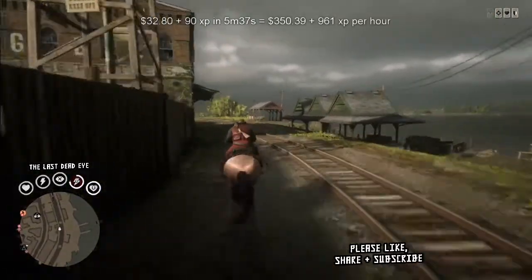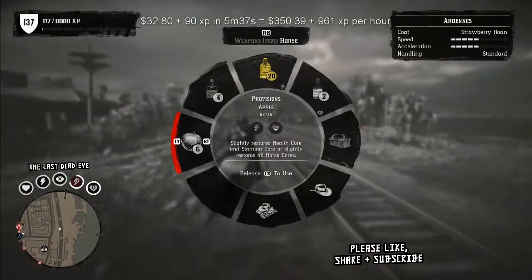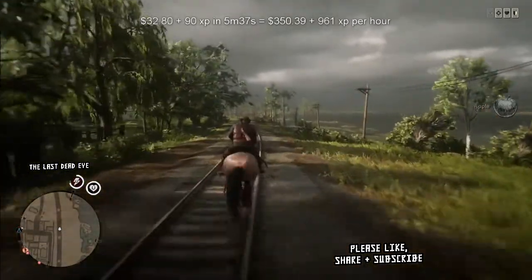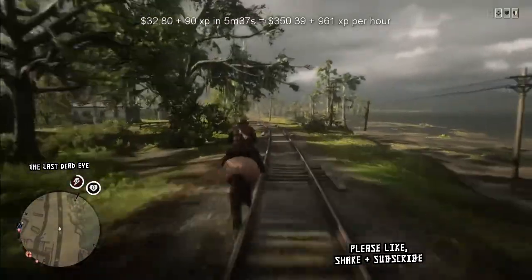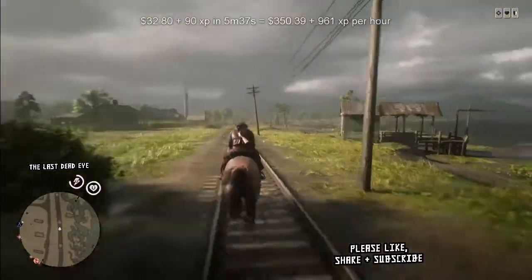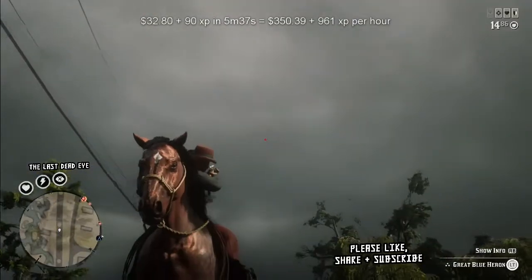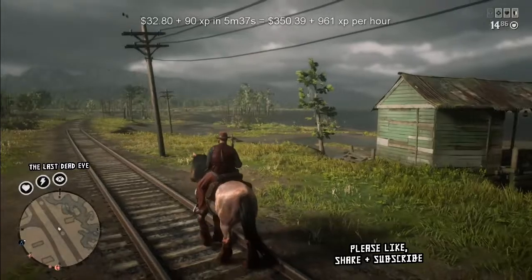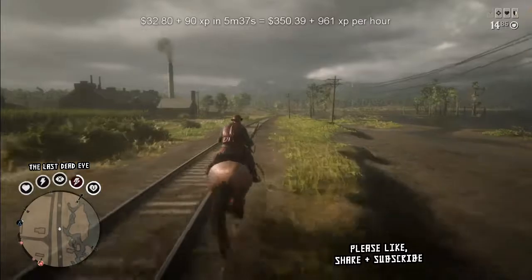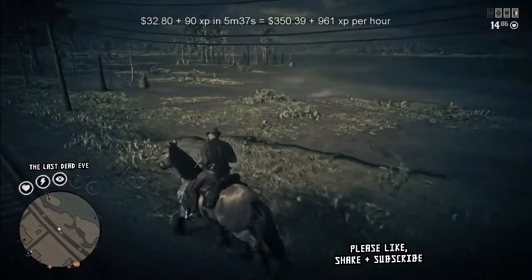This is going to be a real quick run. I'm only out for 5 minutes and 37 seconds round trip. I do that because I'm not doing any loads this run. I see some birds before we get to our normal hunting spot, and I take them out, skin them, throw them on my horse, and head right back to the butcher. You can't really keep doing this over and over without doing a free roam in between hunts. So technically, I should add a minute and a half to two minutes to this run in order to properly calculate the income.